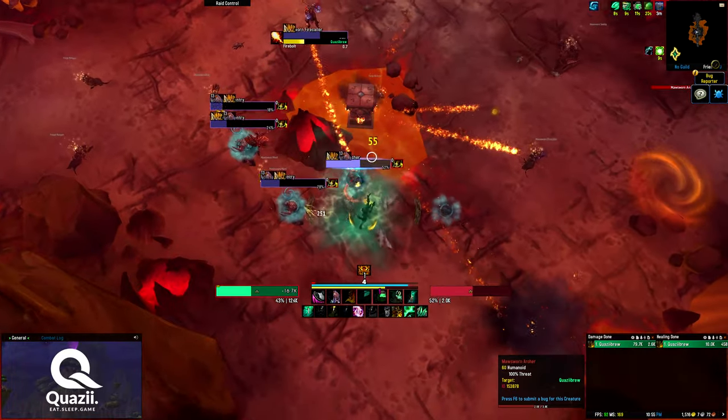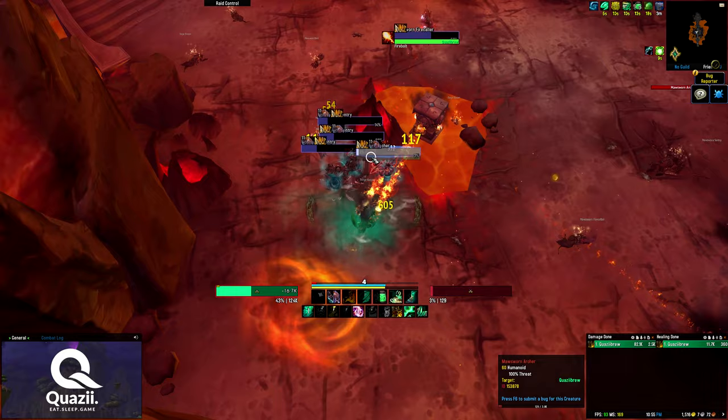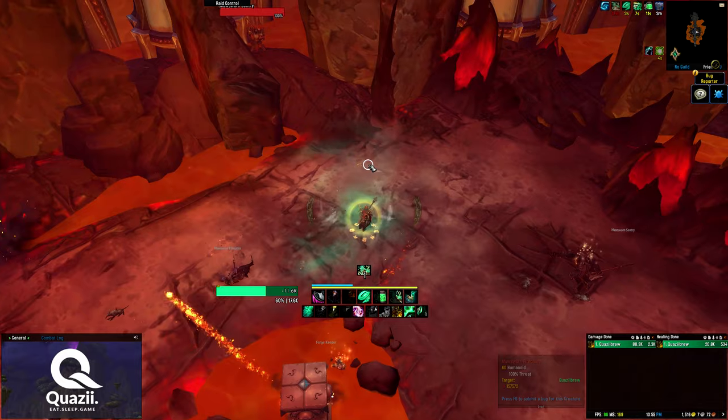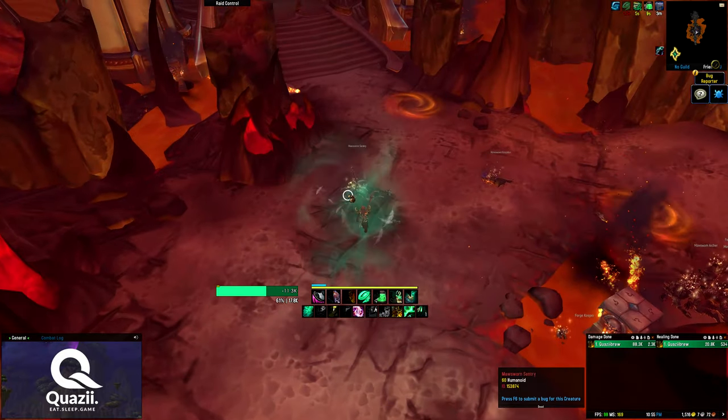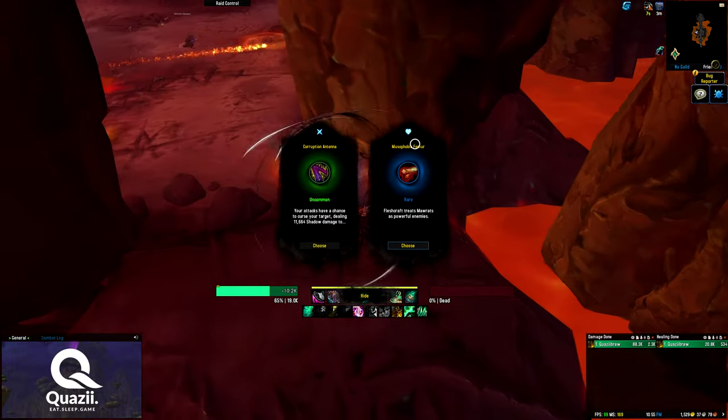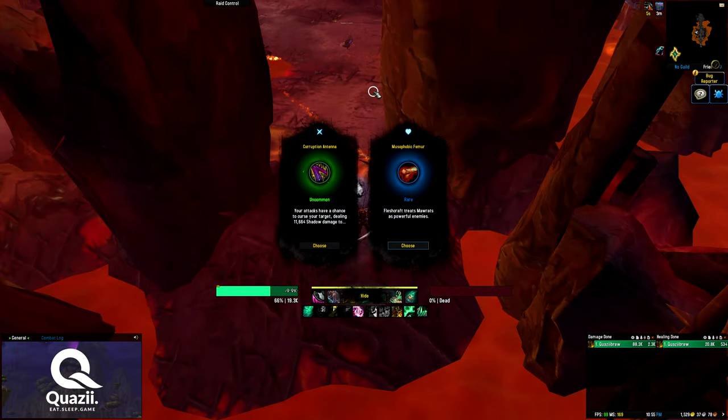Disarm — I wonder if there's a way to dodge the disarm earlier. As you guys can see, Celestial Brew is really, really over-tuned at the moment. For me to pull that big and basically do fine, I think it tells you how good Celestial Brew is at the moment.